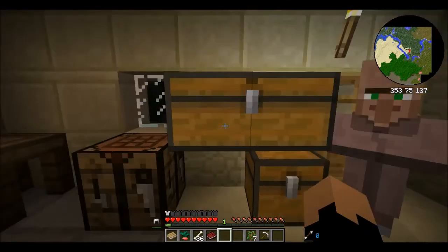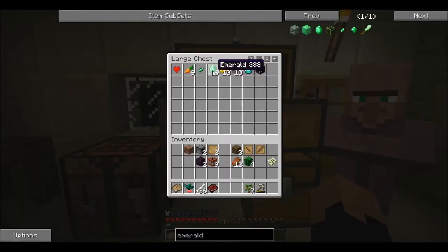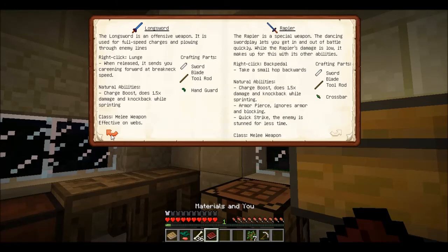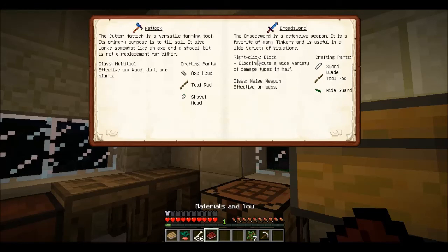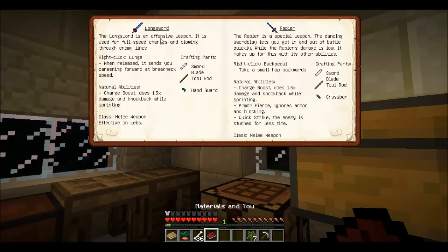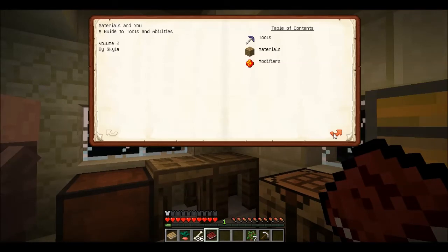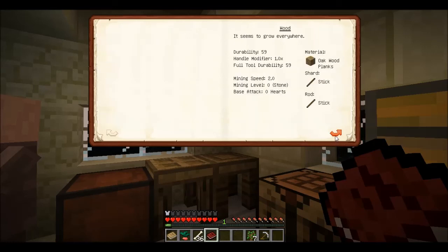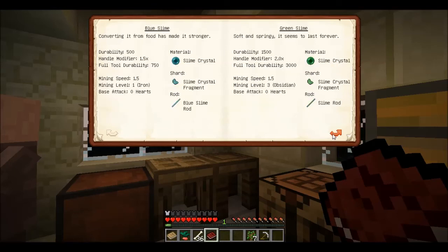I've got gold and I've got emeralds. What can I do with emerald? I'm going to make a... Broad sword — defensive weapon is a favorite of many tinkers and it's useful in a variety of situations. Right click to block, cuts a variety of damage in half, clicking on webs. Long sword is an offensive weapon — for full speed charges and plowing through enemy lines. Right click to lunge.